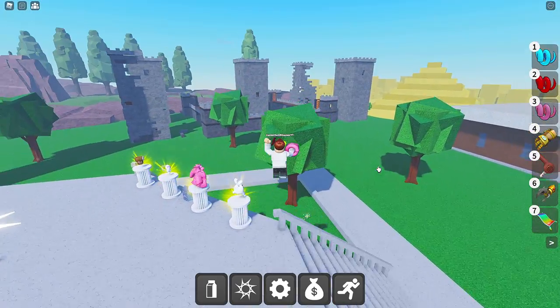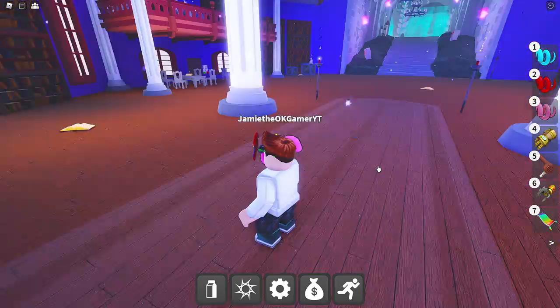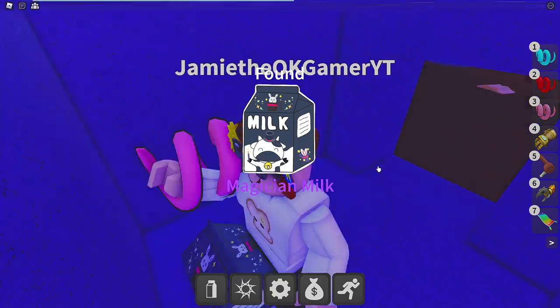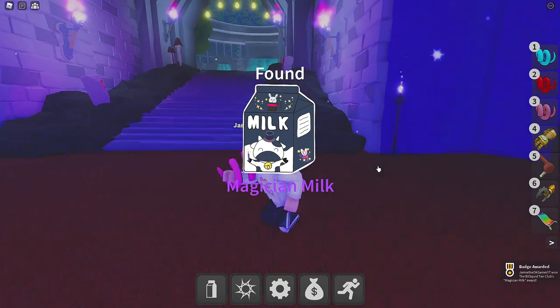Next up is the Magician Milk. This one, you know, is performing some magic — hiding in the walls. Go on over here — boom. There we go, we got Magician Milk. Dope.